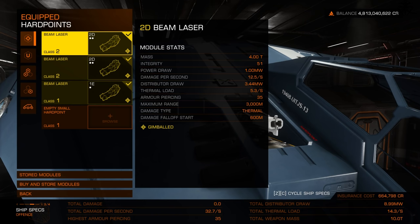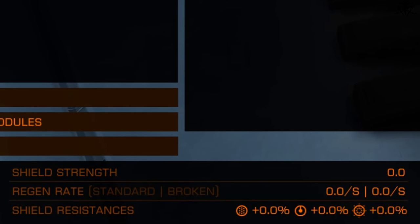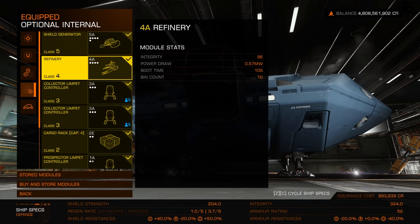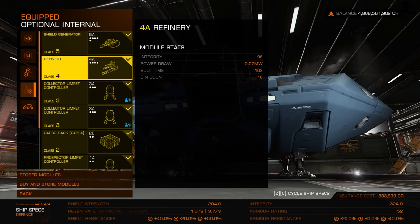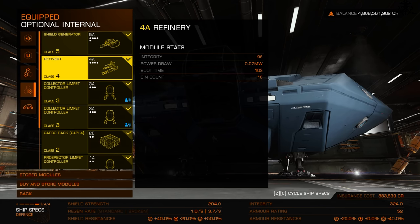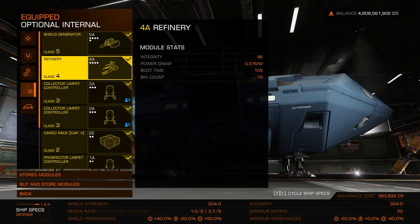Shield strength is an important stat — higher shields are better. Each ship has slightly different shield ratings, but the number is basically shield health. The broken regeneration rate — for example 3.7 units per second — is the rate at which shields come back online. Shields return when they reach 50% from the broken state, then regenerate upward to 100%. You can calculate how long until shields return by dividing half the shield strength by the regeneration rate.